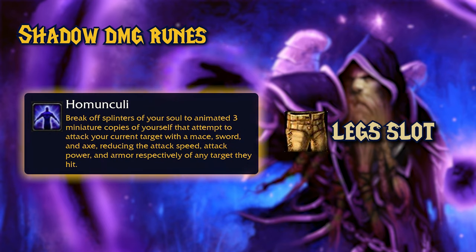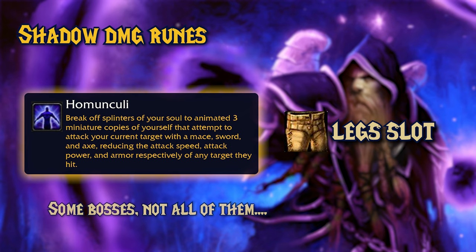And the last Shadow Damage rune is Homunculi. You can engrave this rune on your legs. Three copies of you will appear and try to apply three different debuffs to your target: Reduced Attack Speed, Reduced Attack Power, and Reduced Armor. The copies will attack with melee weapons. I don't know if this spell will benefit from the Shadow Focus talent, which reduces the chance enemies will resist your Shadow Spells, but I think you want to use this for boss encounters.